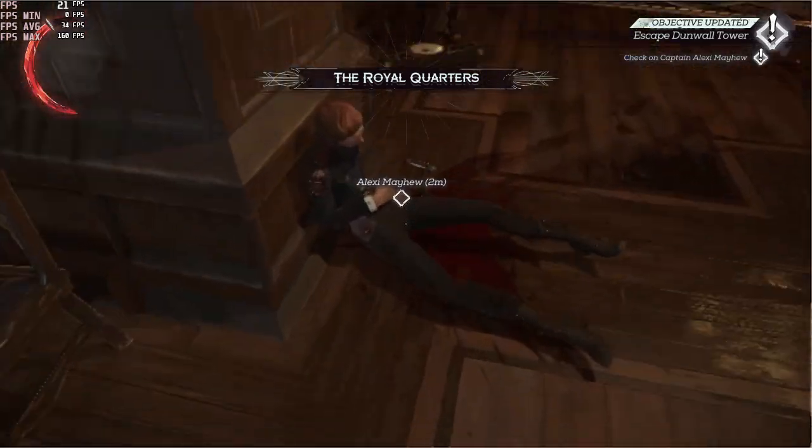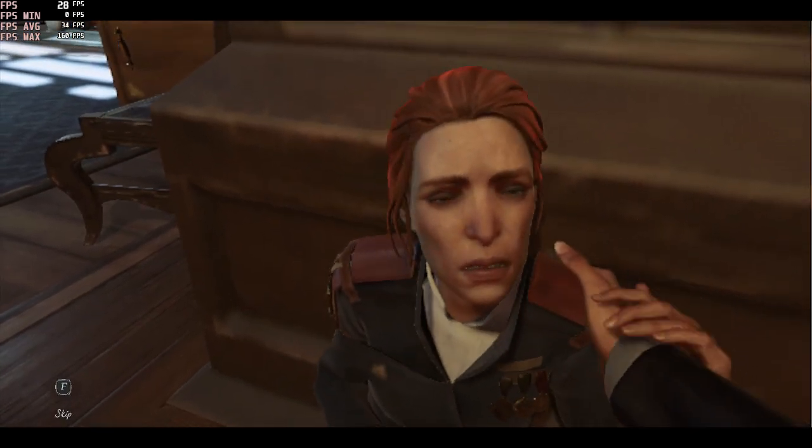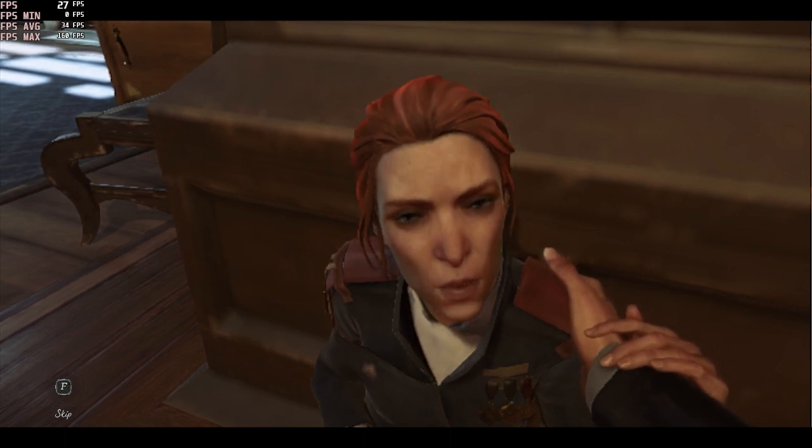Delilah is some sort of witch. How is this... Lady Emily? Where's the royal protector? There's a coup underway. My father is... He's imprisoned, for lack of a better word. You've got to get out of the tower. Through your safe room.